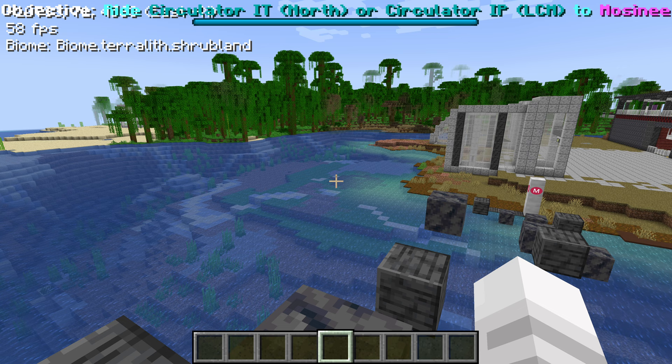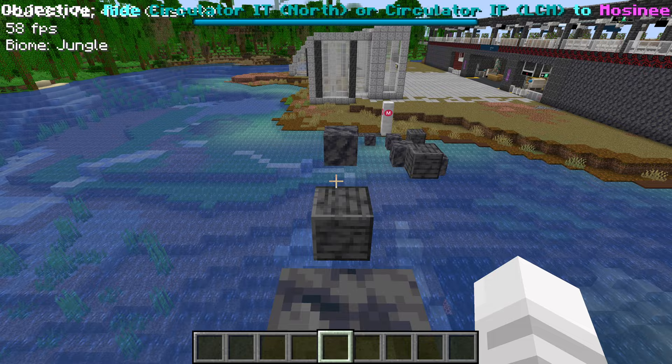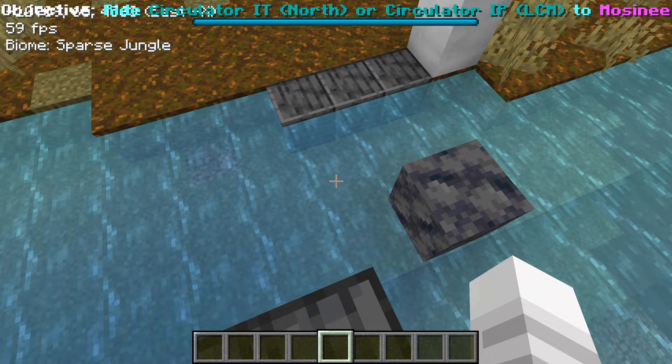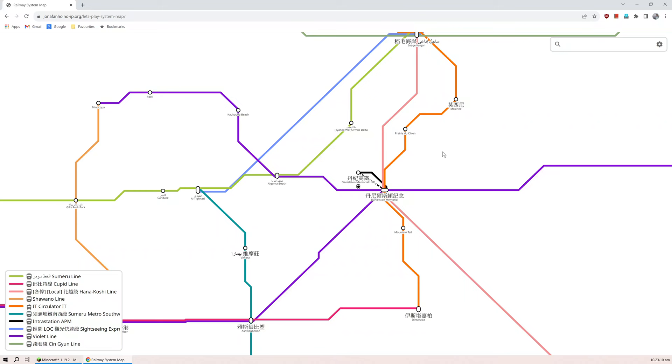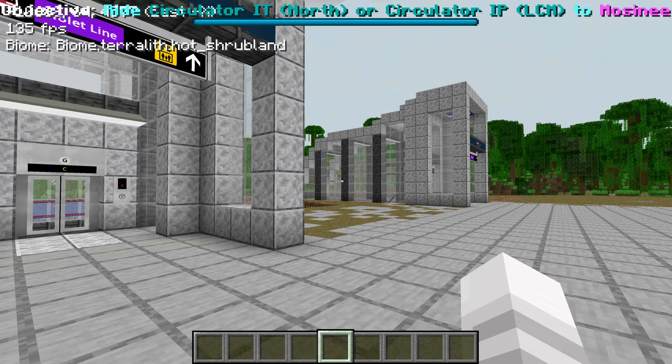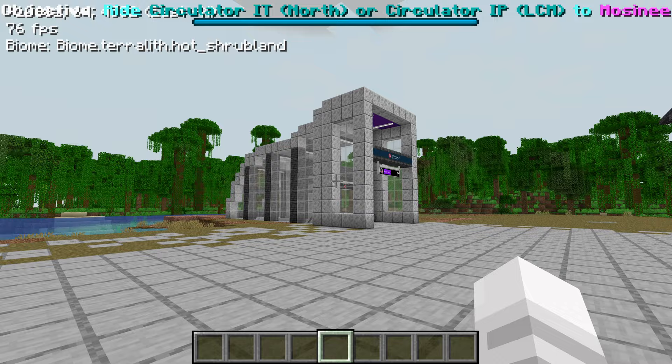Okay — Circulator IT North, or Circulator IP LCM to Moisney. Let me just do it backwards, just for the fun of it. Backwards is much easier! So which way do we go? Looking at the map, we're at Algoma Beach — looks like we have to get back to Danielston Memorial and take the Circulator IT up to Moisney. So we're back, and this side is the Sumeru Line I think, so we'll have to go back to the Violet Line.